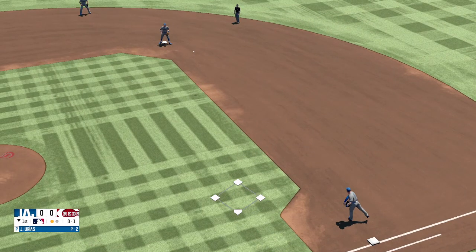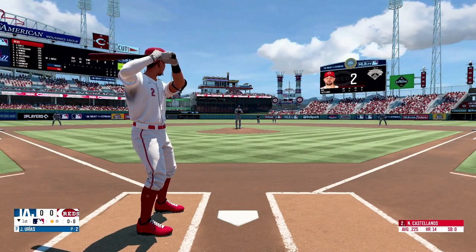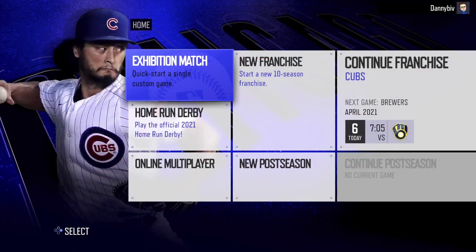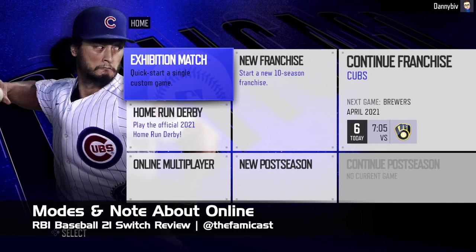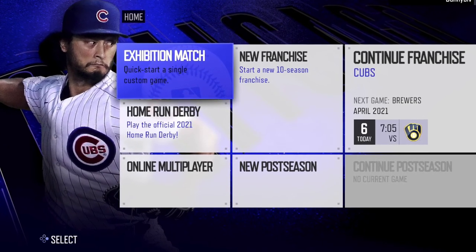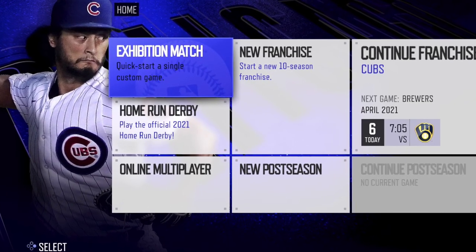You can actually play in the classic mode in the game to make it more like an old baseball game on offense or defense if you choose, so you do have that option. Things remain largely unchanged with RBI 21 in terms of modes. You have exhibition, franchise, postseason, and home run derby modes to try out. Nothing's really changed, and I think that's totally fine.